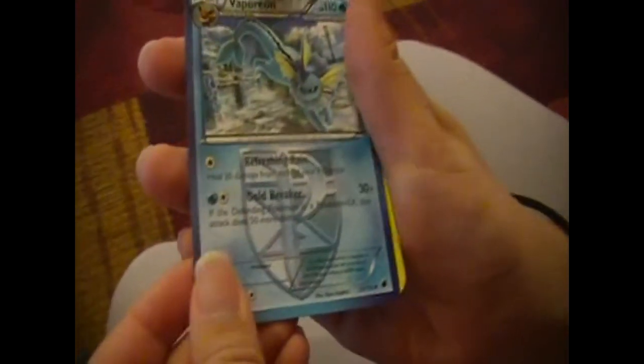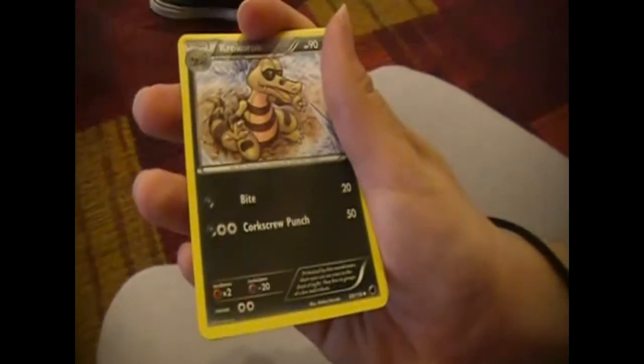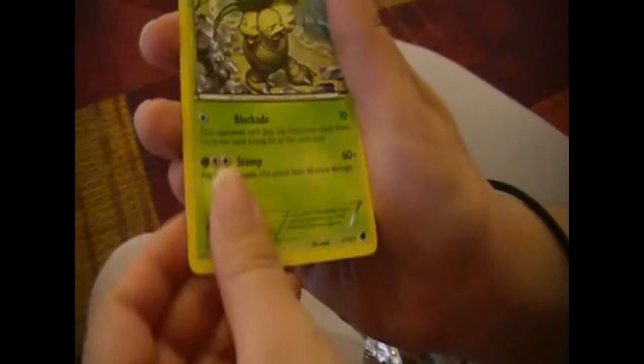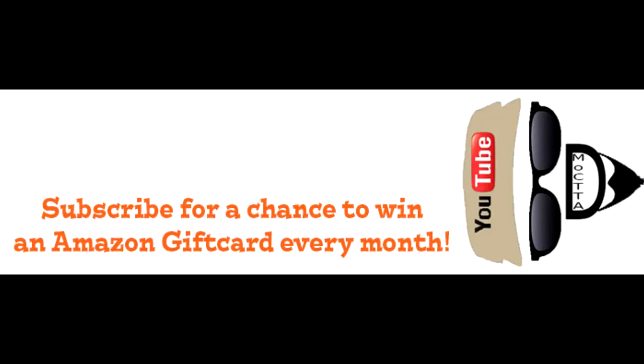We got a Dino. We got a Vaporeon - I like that one. We got an Exeggcute. We got a Krokorok. We got a Pawniard Holo. And for our final card, we got an Exeggutor. So we actually got an evolution line, that's pretty cool. Thanks Troll and Toad for hosting that, it was pretty nice. 40 free cards - that's always a nice deal. Thanks for watching. Hit that subscribe button for your chance to win an Amazon gift card every single month, and stay tuned for more.